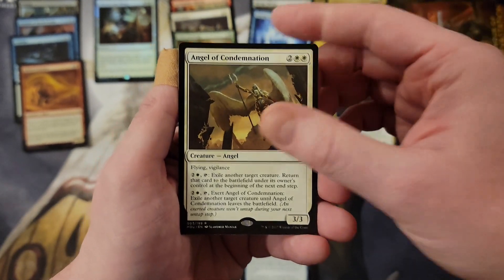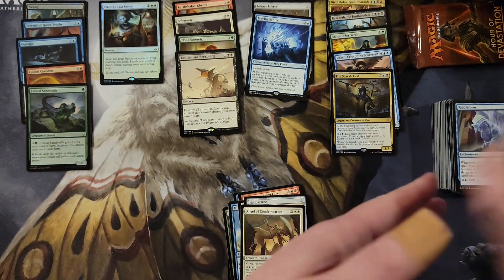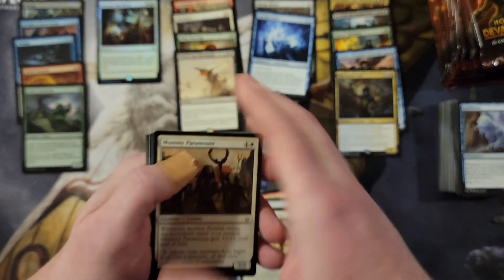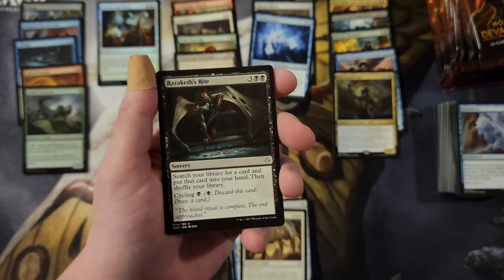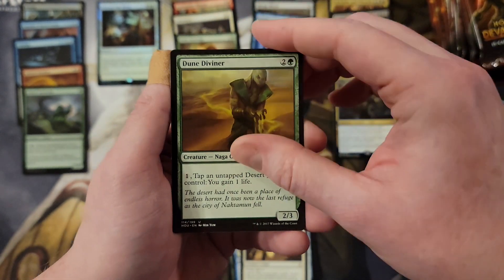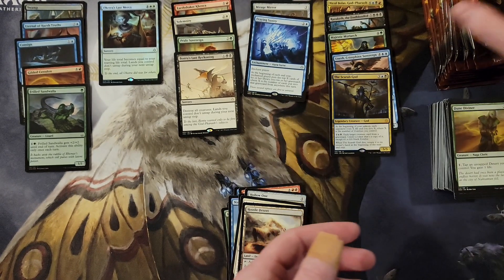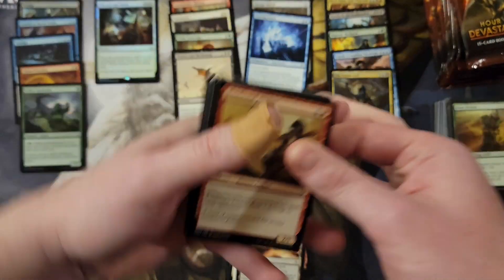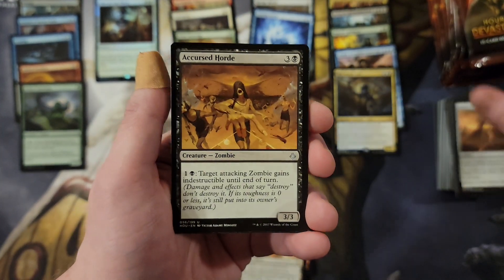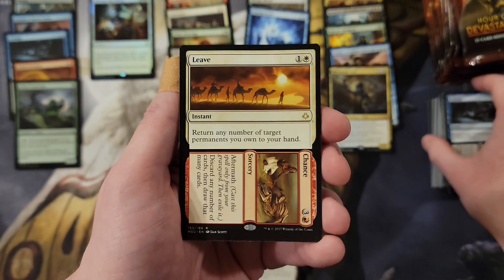Five mythics now — we just need Torment of Hailfire and this is at least a strong box. Four Hour of Devastation, Hostile Desert. I'm cutting these like a champ — not even trusting myself. Cursed Horde, Consign to Oblivion, Leave and Chance. Solitary Camel — that pack had a little weird wave to it. Imaginary Threats, Banewhip Punisher, Burning Fist Minotaur, and another one of those Angels and a Mountain. Cruising along here pretty good.